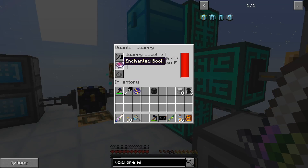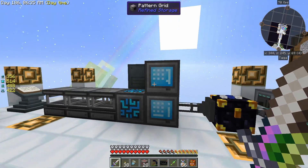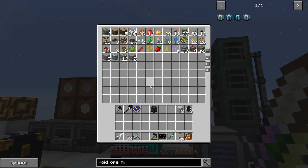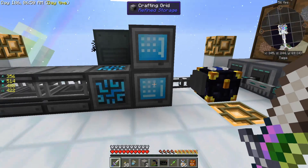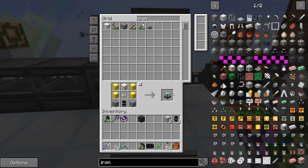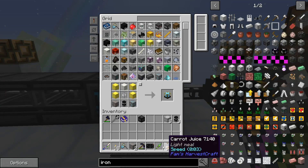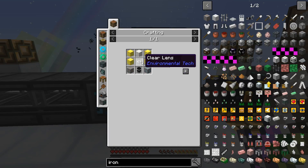Iron ore — I guess it really doesn't matter if I have the silk touch button there or not, but I've noticed that doing that I'm likely to get a lot more redstone than I would have. I did keep a stack of grass blocks. I need to make a bunch of these — one, two, three, four, five, six.